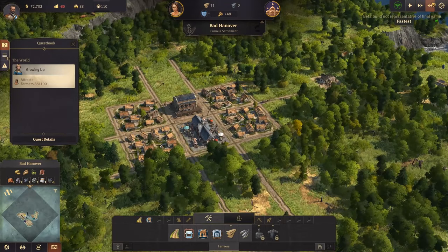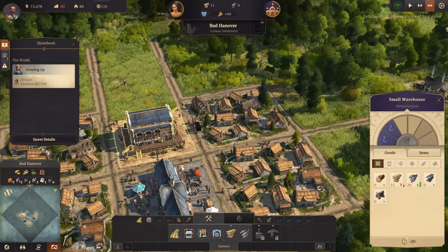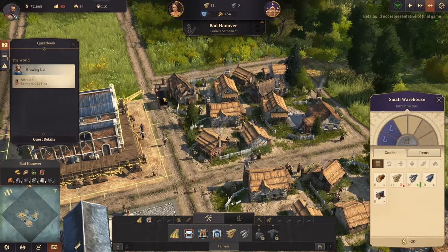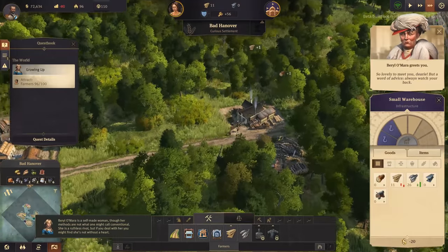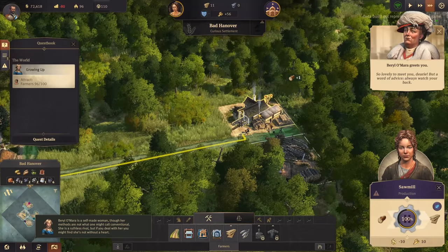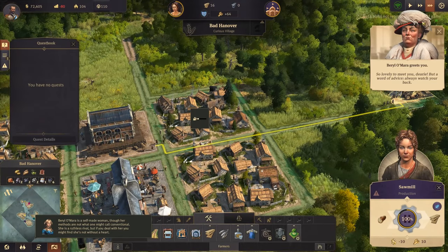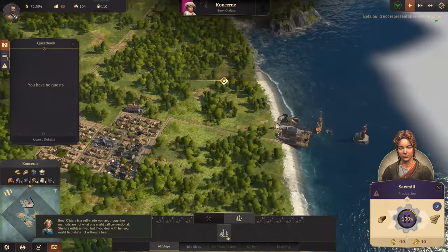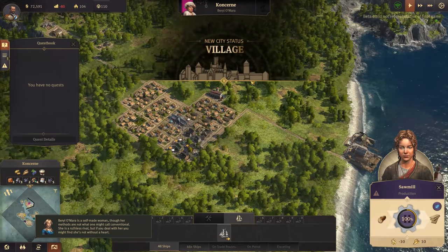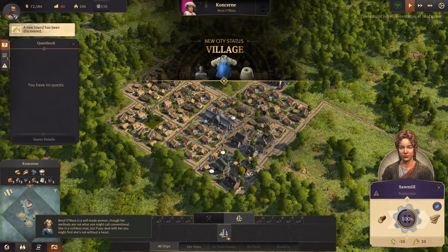Let's put the game on fastest speed. We found Beryl - there we go! You reached a new milestone - we are a village. And we've unlocked schnapps and clothes by the looks of things.